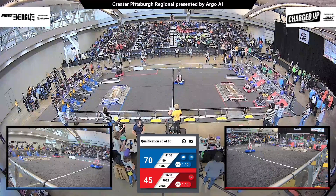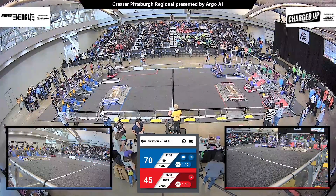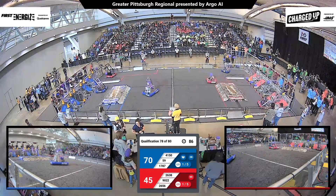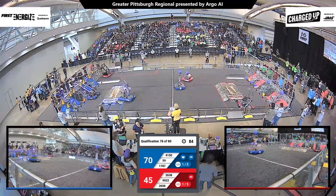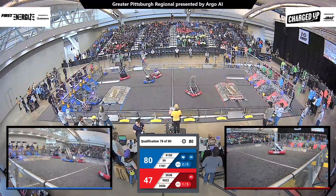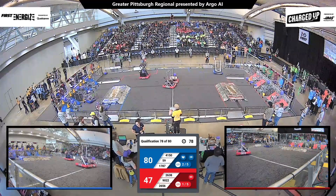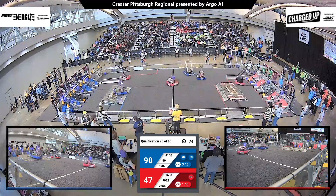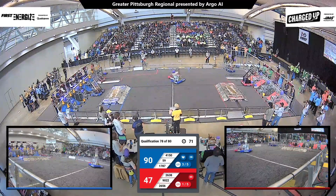Action now shifts to the red alliance side of the field. MCR — Marion Center Robotics — having scored a cube in one of the lower nodes. Their alliance partner joins them, that's 2656 Quasax; they score in the lower node as well. Back to the blue side of the field.